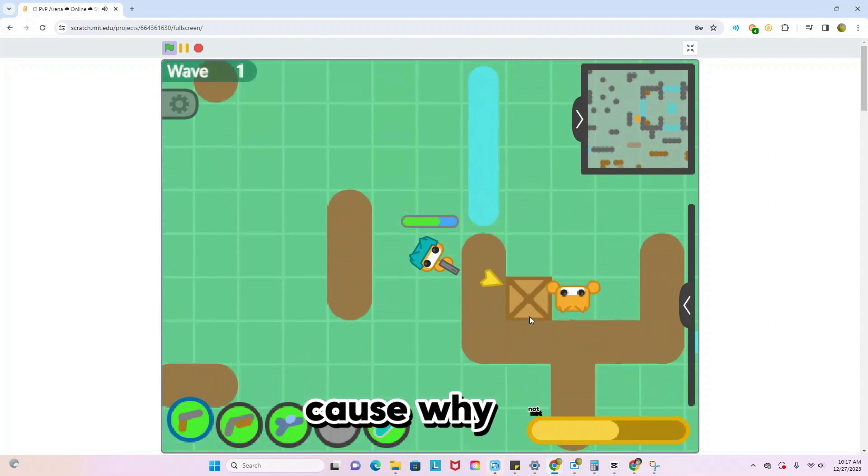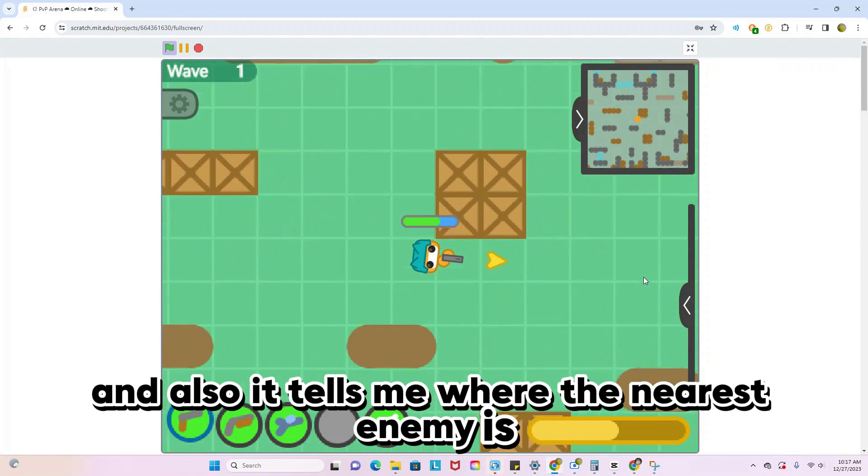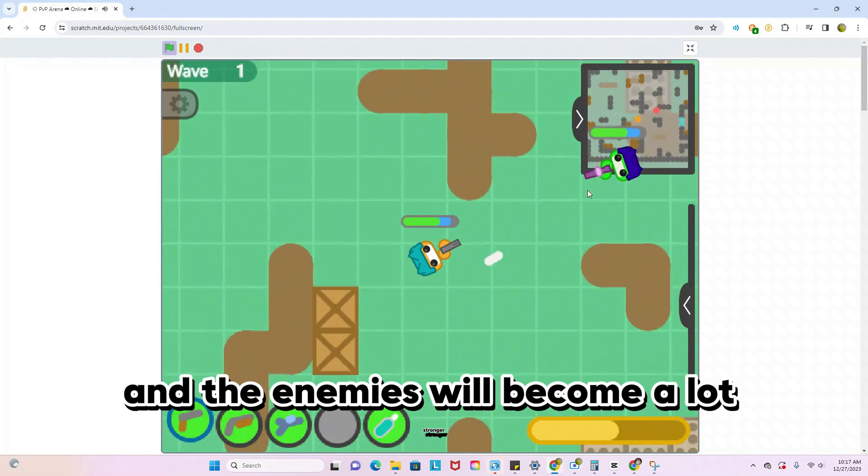We're just going to charge into battle, because why not? It also tells me where the nearest enemy is, and over time, as you defeat enemies, more will spawn and the enemies will become a lot stronger.